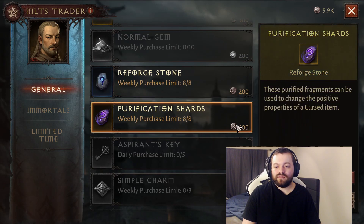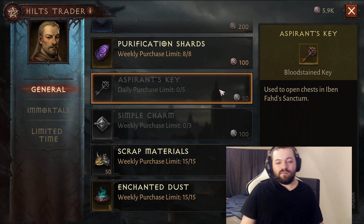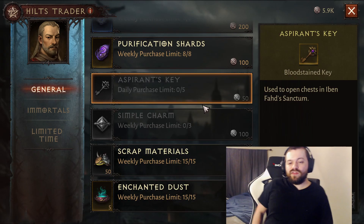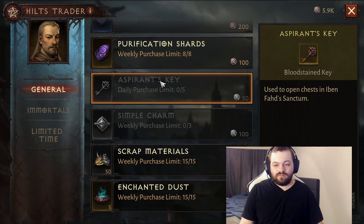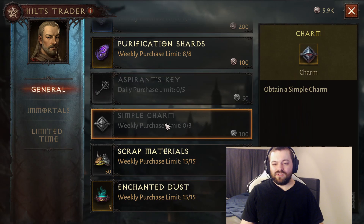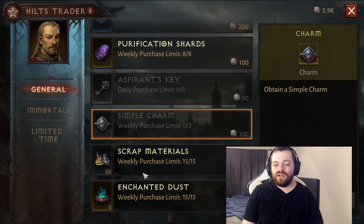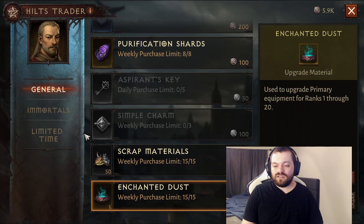Reforged Stone — not worth it. Purification Shards — not worth it. Aspirant's Keys are technically worth it, but I'm not buying these every day because I don't get enough hilts per week to keep up with a daily purchase of 5 keys, though buying those is still worth it. Simple Charms — I would say they're no longer really worth buying, unless you're trying to create a charm for yourself or if the skill stones are still selling well on your server. Scrap and Dust — not worth it.